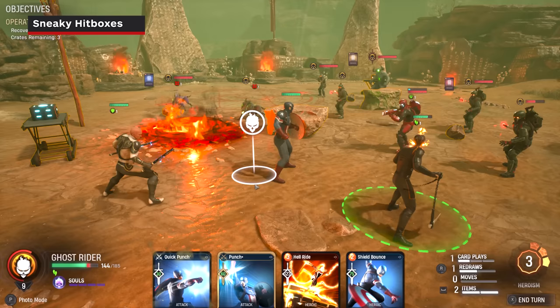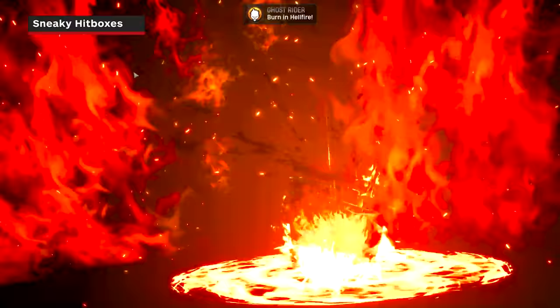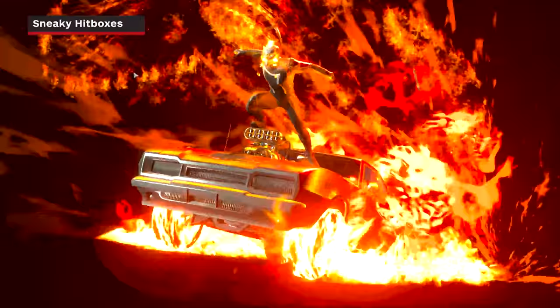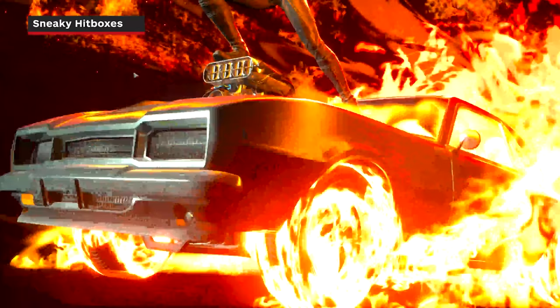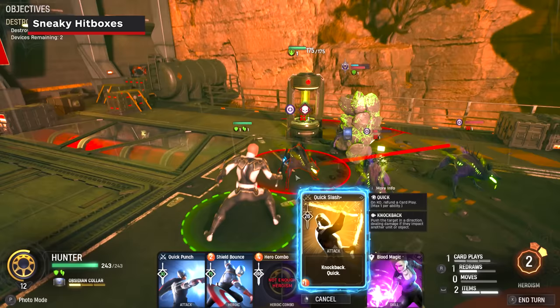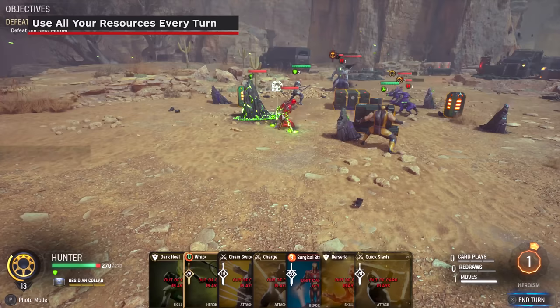You can sometimes get away with targeting more enemies than you think. For example, with Ghost Rider's Hell Ride you may think you can only target two enemies, but if you change the angle slightly you can target a third by getting the edge of their hitbox. If you use your move and the angle of your ability is slightly off, you can reposition your hero for a better angle — Midnight Suns is very liberal with how much you can reposition after you move.